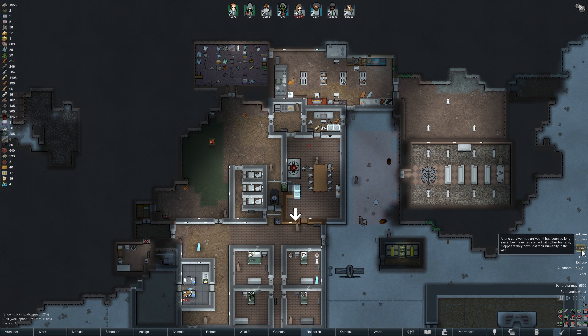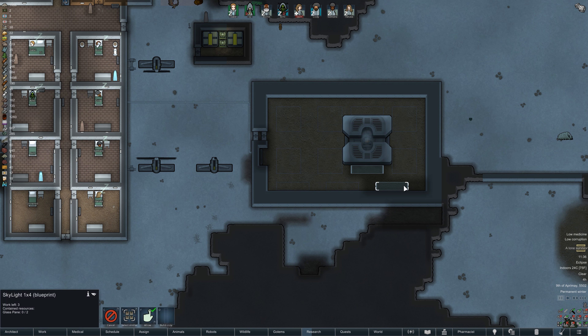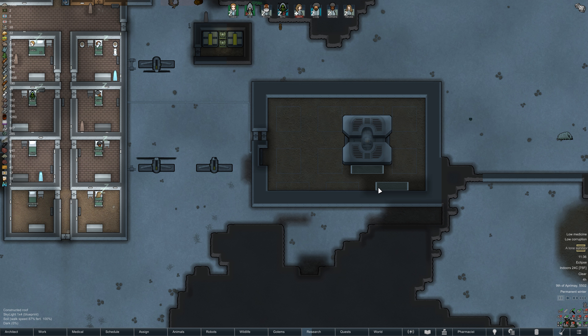Hello and welcome back to Rimworld and the Northeast Miskatonic. In between the previous episode and this one I have made a few changes to the base. The major change is we have a second greenhouse almost ready to go, barring the construction of two more skylights just to illuminate this area here.